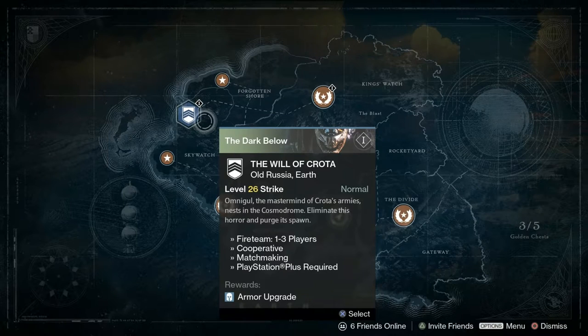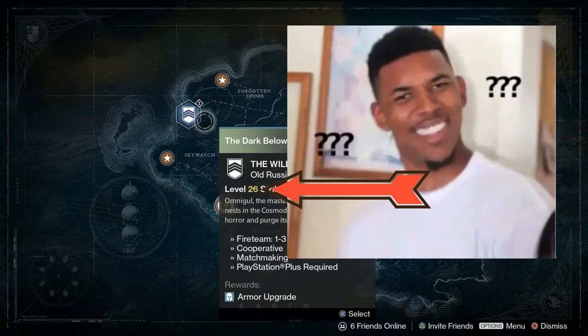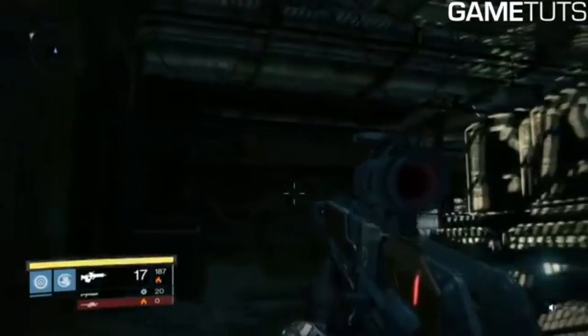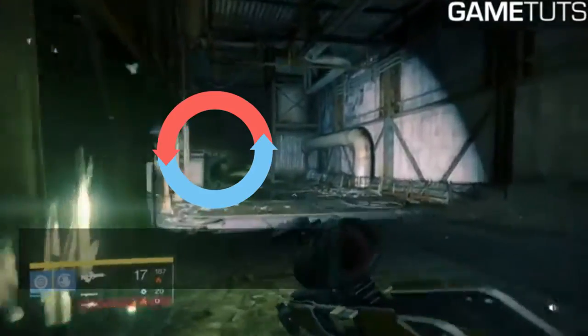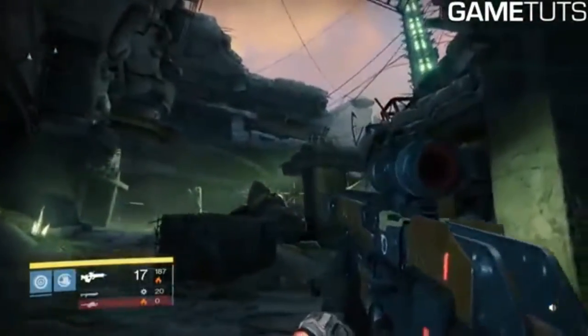The level 36 strike will sometimes give you a guaranteed Grasp of Malik. On level 16 you can get either the Omnigul Bond or the Grasp of Malik — I got the Omnigul Bond, which I can't even use since I'm not a Warlock. If you're not having luck at level 16, do the level 36 strike playlist. Once inside the strike, proceed until you see the objective 'Find Omnigul' — walk around a corner and she'll be sitting there.